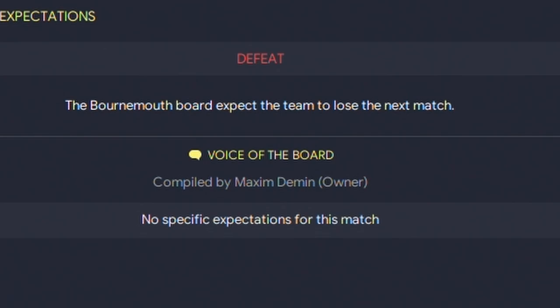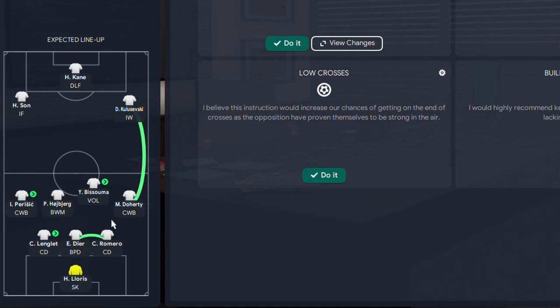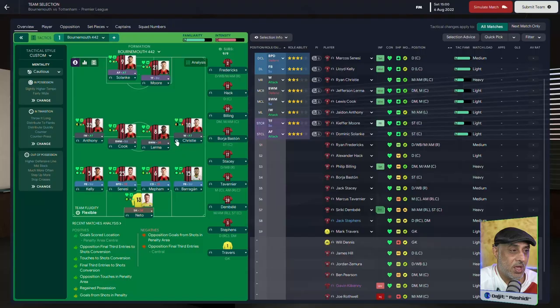Our very first game of the season is going to be against Tottenham, and we all know where this could end up. Tottenham are basically playing a 5-2-3 - they've got one Volante that's going to be getting up the pitch, wingbacks that are going to be attacking quite a lot, and three solid defenders. Normally if I'm faced with this kind of formation, I'm attacking it all the way. I'm going to make sure that our passing lanes work - we're sitting in the mid-block and trying to hit them on the break.